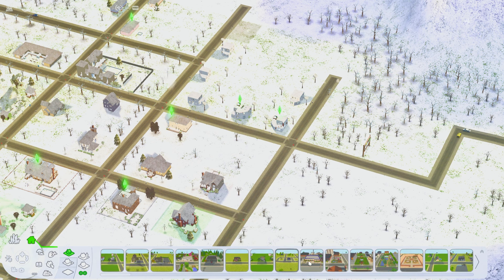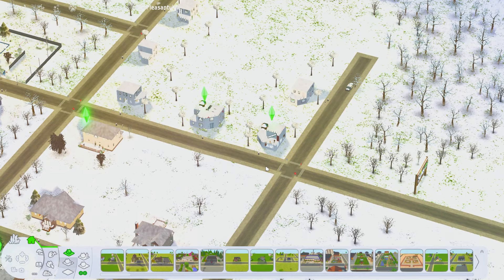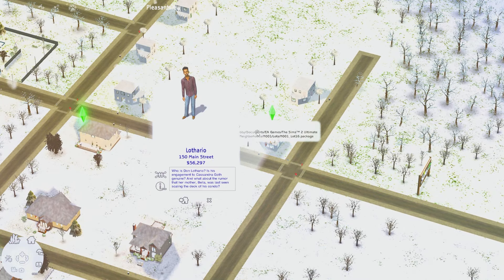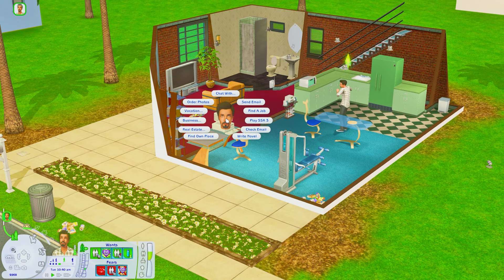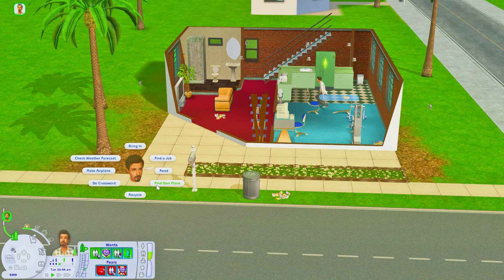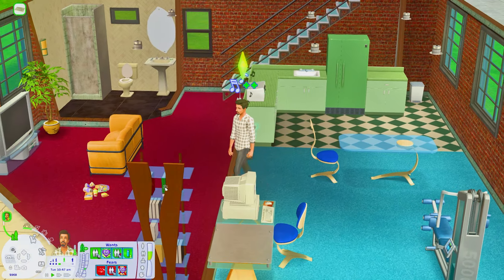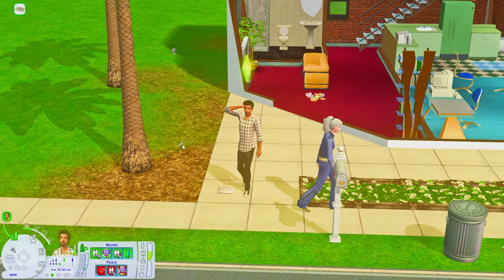Now that we are in game, if I come over to my lots and houses and go to the beginning of my catalog, you'll see House Lothario. Sometimes I'll have a house or lot that I just installed and it'll be kind of buried in there, so sometimes you might have to sort through all of them. I normally replace all the houses when I'm beginning a town so I don't have to do it in the middle of when I'm playing the game.